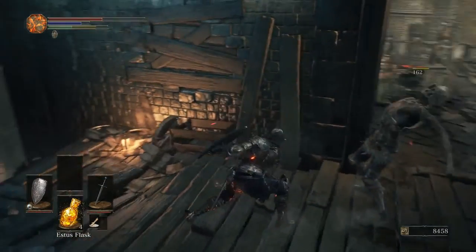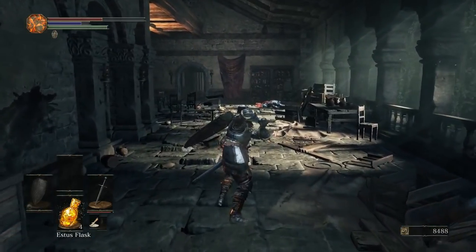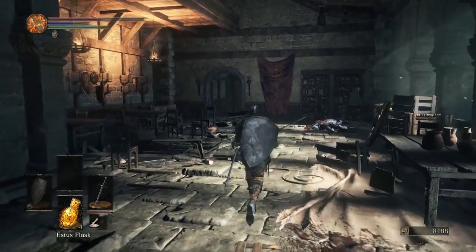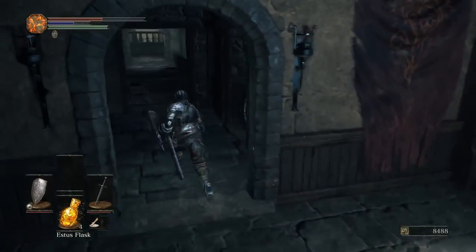Every weapon has a weapon art. So like the long sword — it's basically if you're two-handing your weapon and press L2, you go into this stance and then you can whoosh, break enemy guards. If they have a shield up, it staggers them and you can riposte. It's pretty cool.